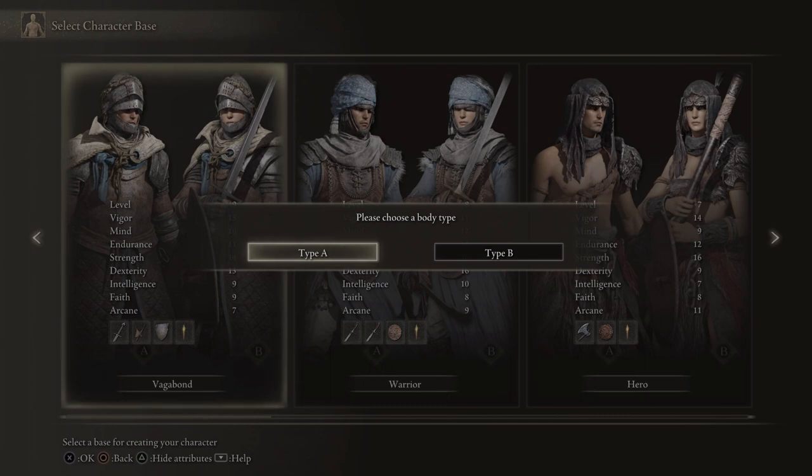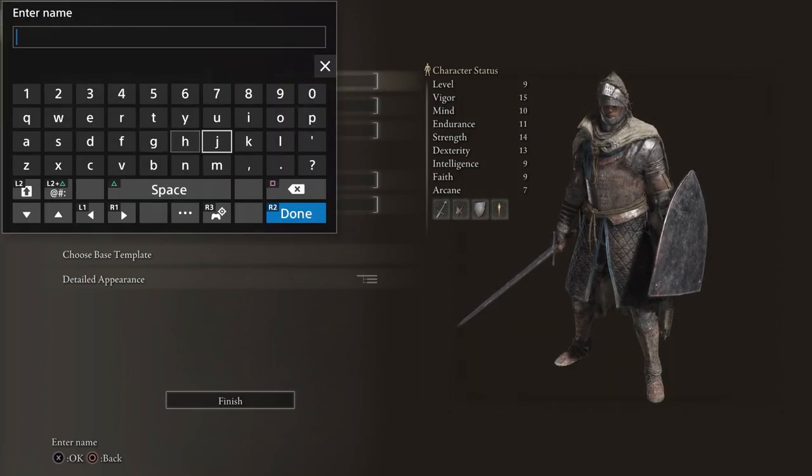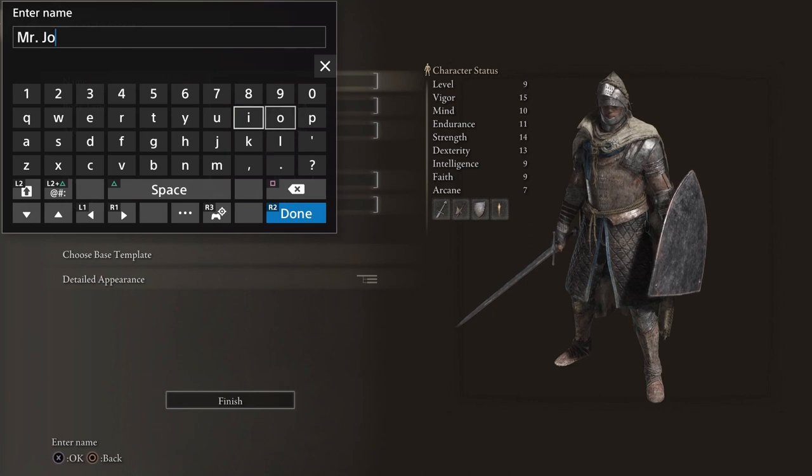You'll get two choices: Type A and Type B. Type A is a male body, and Type B is a female body. We're going to go ahead and choose Type A. We're going to enter our name — that is going to be Mr. John Wayne, naturally. Oh, I spaced that too much. I'm sorry. I don't know how to spell my name.